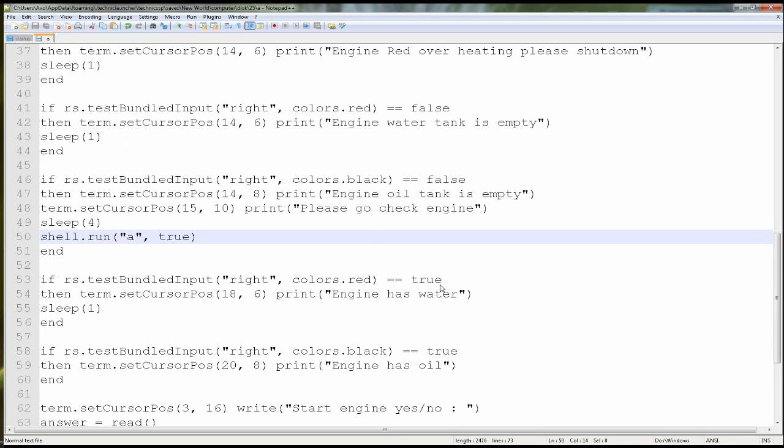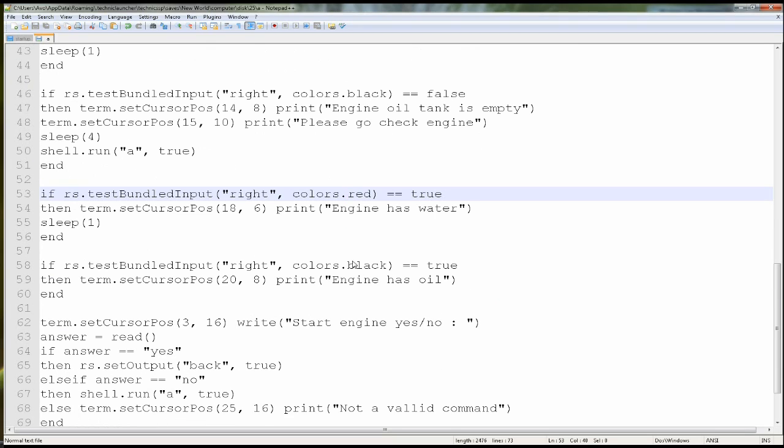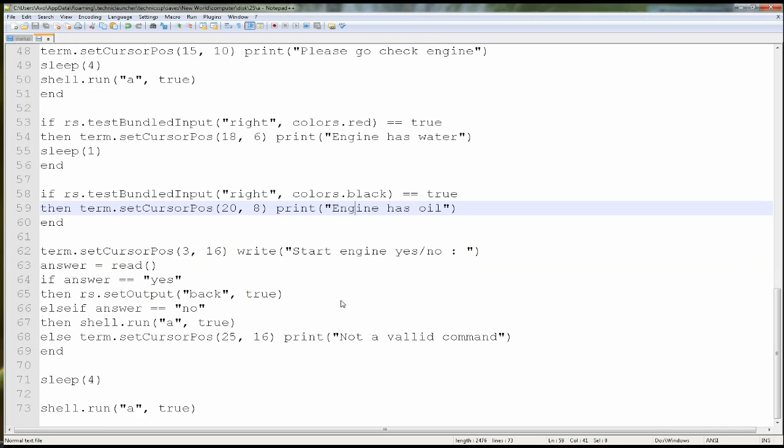And then if red is on, it can say 'Engine has water.' And here it's going to say if black is on, then it's going to say 'Engine has oil.' And then it's going to ask you the question: 'Would you like to start engine? Yes or no?' And then when you press yes, it's going to turn the block in the back true — which does just a transmitter and redstone block in the back there — so that's why it's just 'rs.setOutput black, true.'